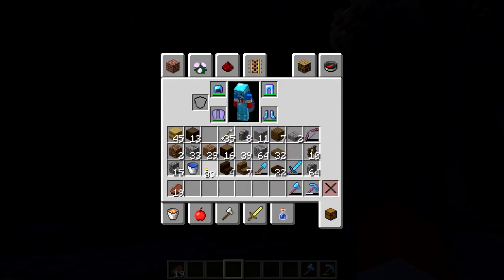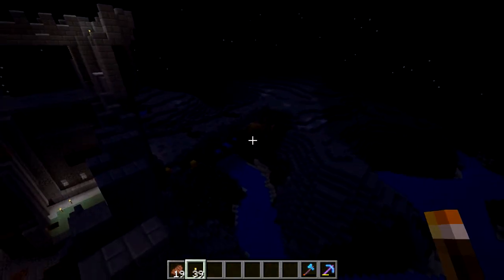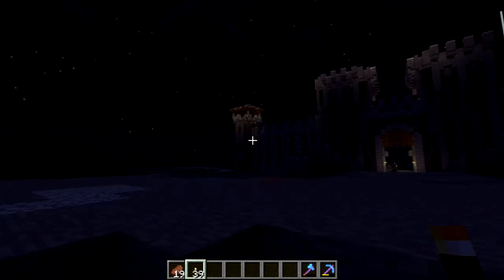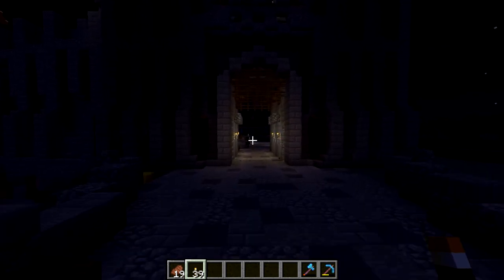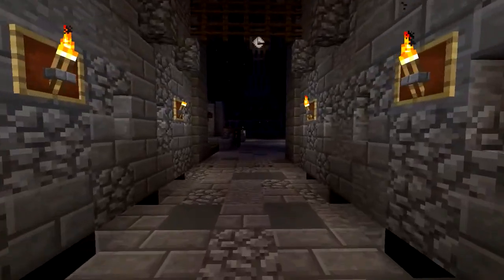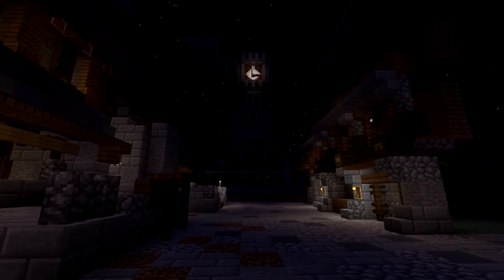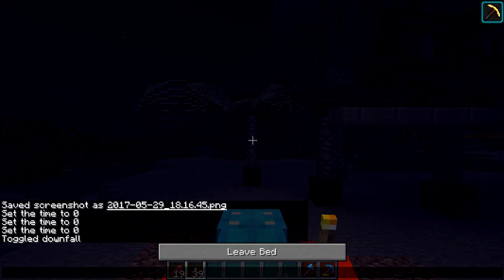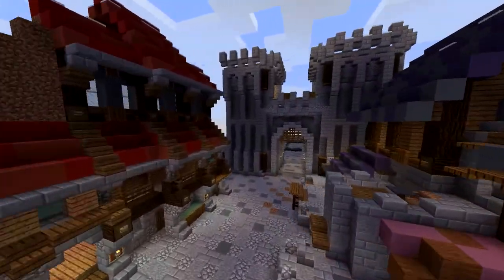Let me grab a torch real quick and place it up here — I want to know what all this looks like. We need to focus the lighting in this place. See, that's cool having that lit up — I can only imagine with shaders. Anyway, we walk on through and the first thing that you see is that it looks pretty good. Let's go sleep — can't see anything.